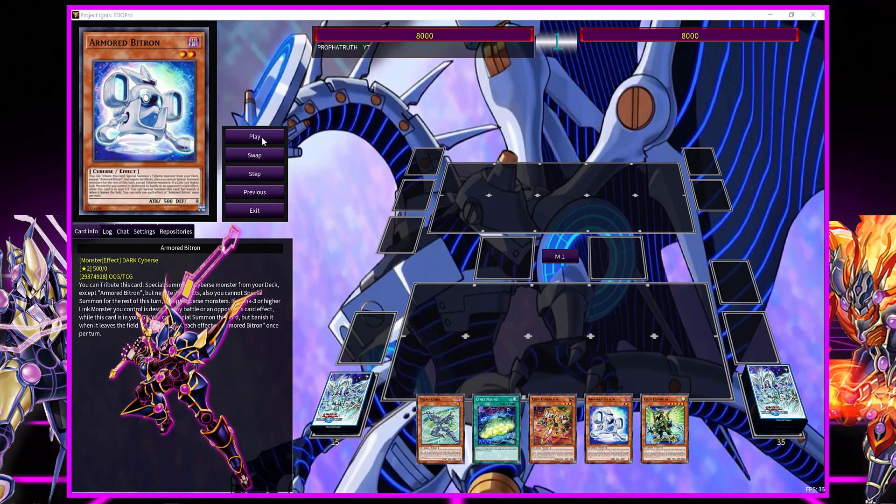A lot of you guys have been asking why I took out Avramax for Decode Talker, knowing Avramax is a lot better. I did it just to test, because I love Decode Talker — he's OG Cybers, Yusaku's / Playmaker's ace monster alongside Firewall. You can also use Decode Talker Extended and Decode Talker Heat Soul. When the TCG gets Heat Soul the combo is a lot better — you get a draw on your turn and another draw on your opponent's turn. With Extended you can push more of an OTK because he gets to attack twice if he destroys a monster.